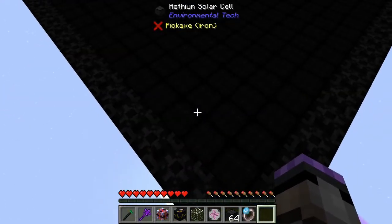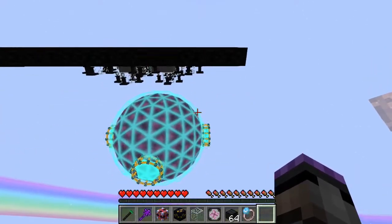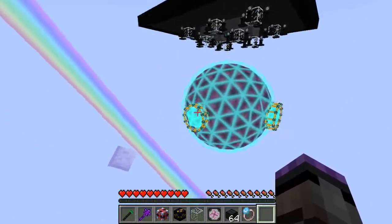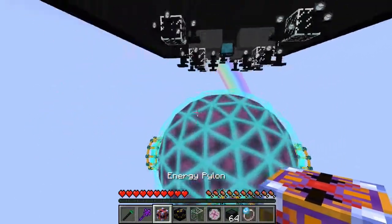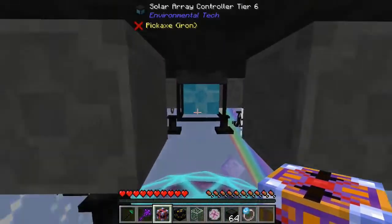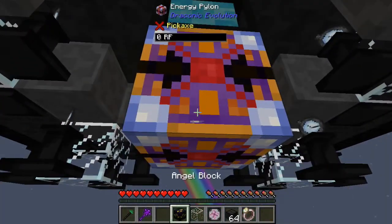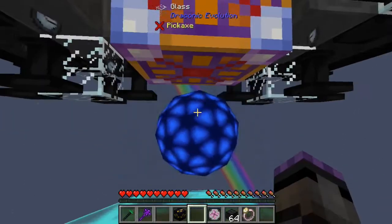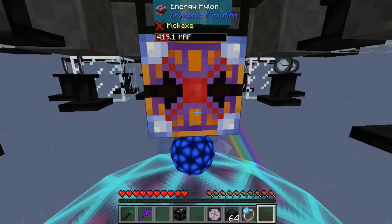I'm using all athium solar cells, the highest tier available. When you set it up, you place the energy pylon, and since it's above the core, if you put the glass there it will form and go below.